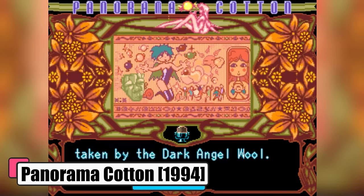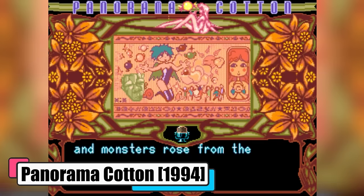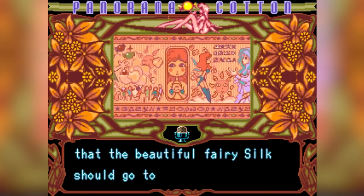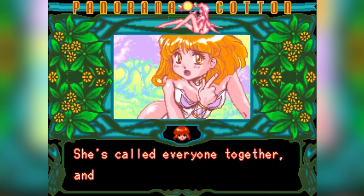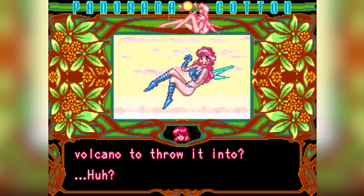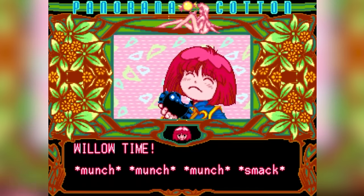Panorama Cotton, 1994 — the third installment of the Cotton series. The story picks up with the magical candies known as Willows. After the events of the first game, where the witch Cotton and fairy Silk restored light to the world by defeating the demon-esque wolf, a new adventure unfolds. This time, Queen Velvet starts acting strangely, spouting nonsensical things. Silk and her sister Nit discover that a burnt willow is causing the Queen's odd behavior. As Silk tries to dispose of it, Cotton snatches it away and eats it, immediately disgusted.